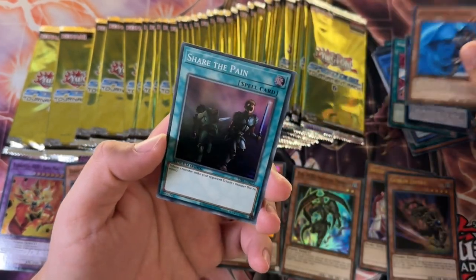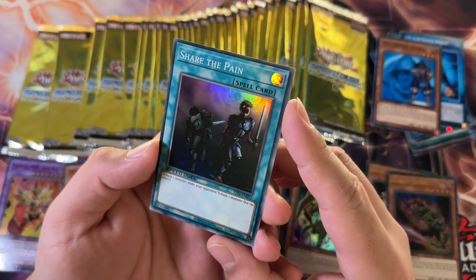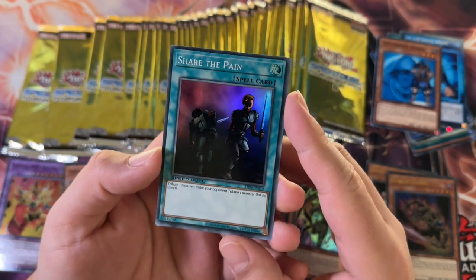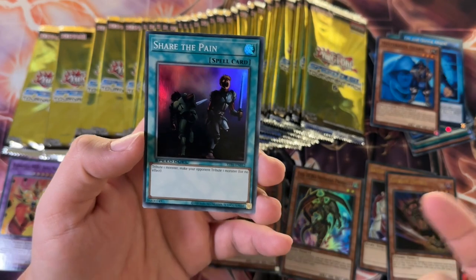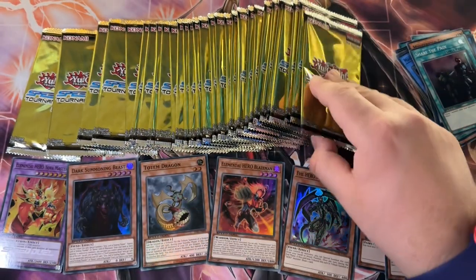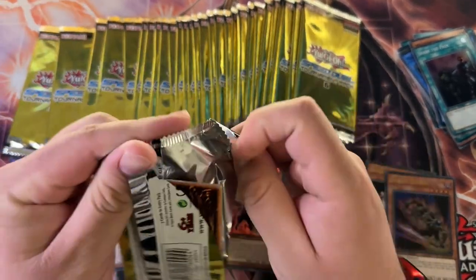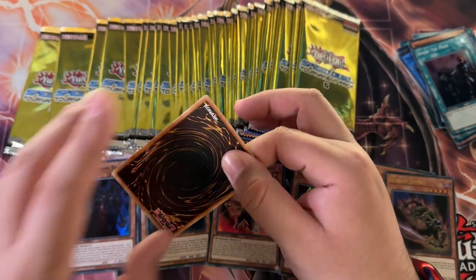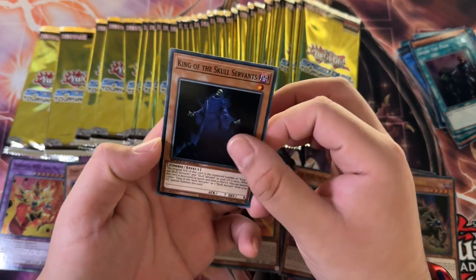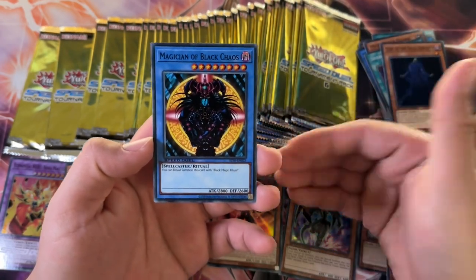We got Mysterious Guard and Share the Pain. I don't remember this effect — it should be tribute one monster and make your opponent tribute one monster for no effect. That's actually pretty decent — it's a way of getting your opponent to remove a powerful monster that can't be destroyed. And in Speed Duel, since you only have three columns, it's a little bit better, since your opponent isn't the one choosing.